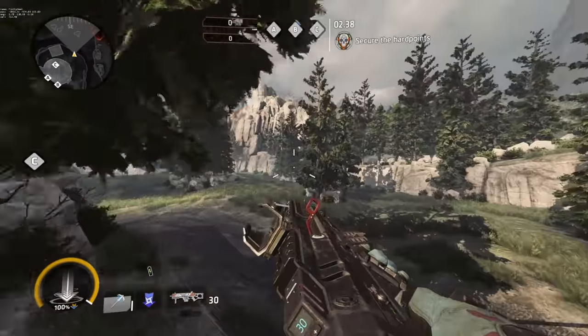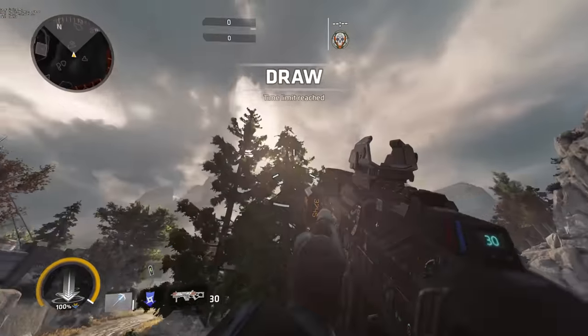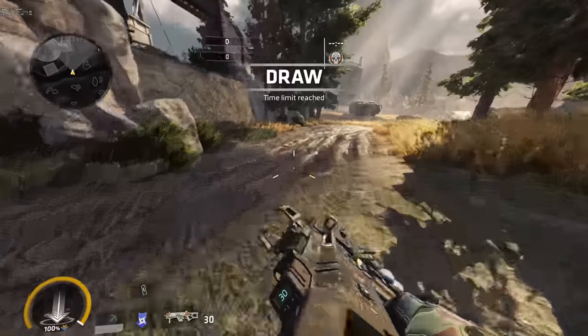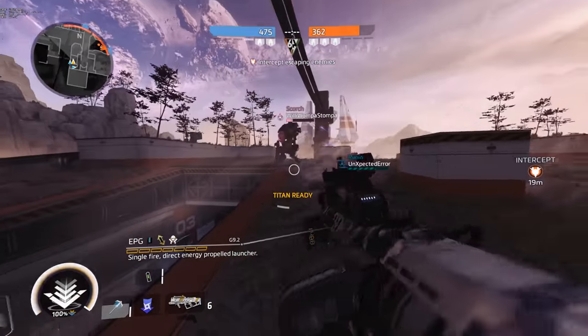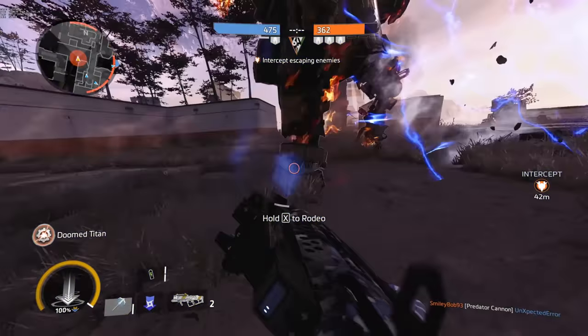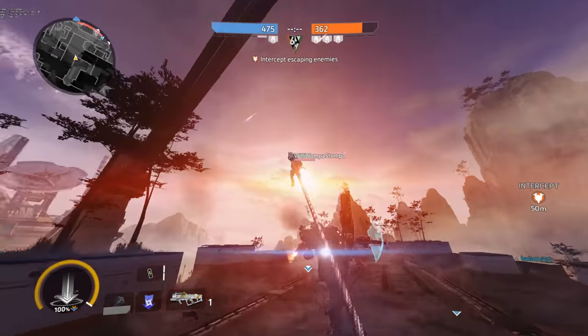Second, the grappling hook constantly checks for and rechecks for a grappling point. This means that if something crosses the grappling hook's path while it's active, the hook will automatically pull back and attach to whatever interrupts the rope. For example, check out this clip where an enemy is ejecting from their Titan. Shoot your grapple early right over their head and you're almost assuredly going to grab that pilot out of the air and suck them back down to the ground.